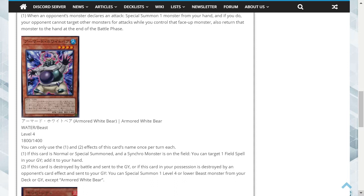Second effect: if this card is destroyed by battle and sent to the graveyard, or if this card in your possession is destroyed by an opponent's card effect and sent to the graveyard, you can special summon one Level 4 or lower Beast monster from your deck or graveyard, except a copy of itself.